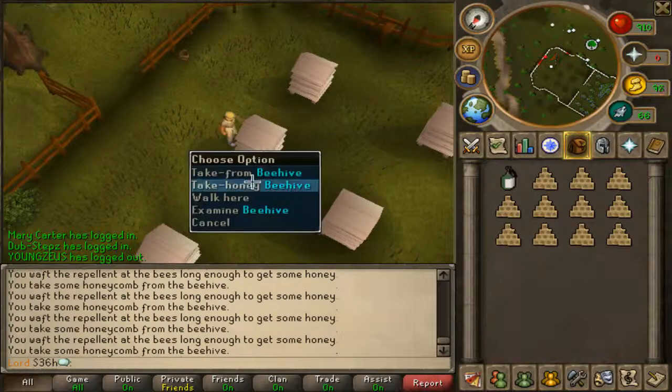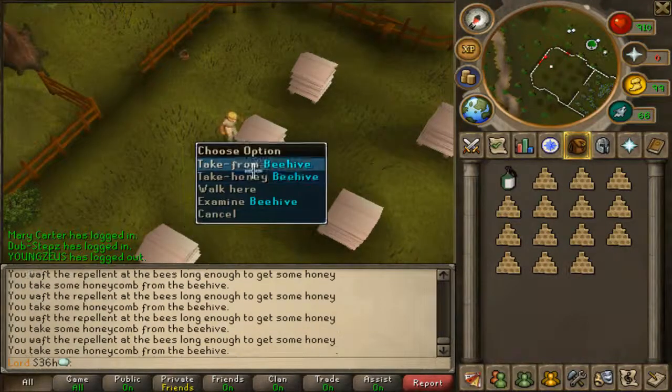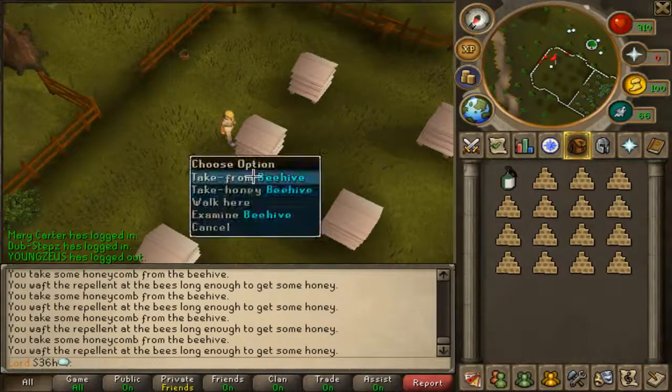Sorry guys, it takes a second, but it shouldn't take that long. This is very profitable — it's about 200k to 400k an hour if you do it without misclicking. It should take about 30 seconds to get a full inventory if you don't misclick a lot.